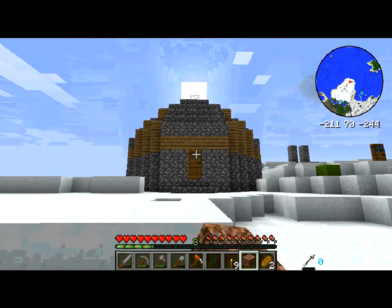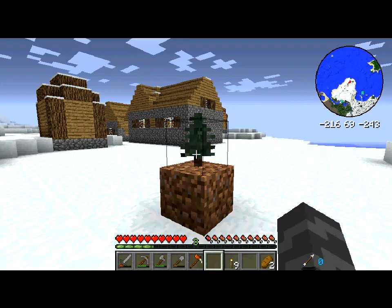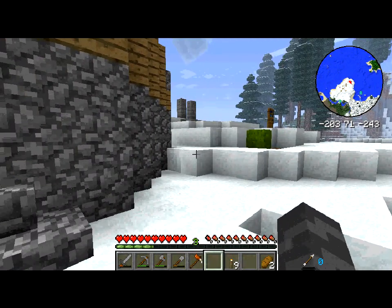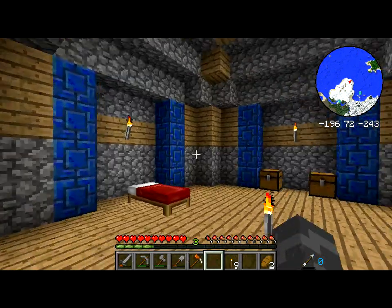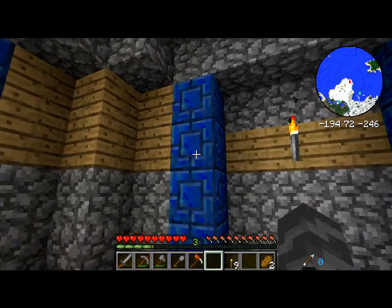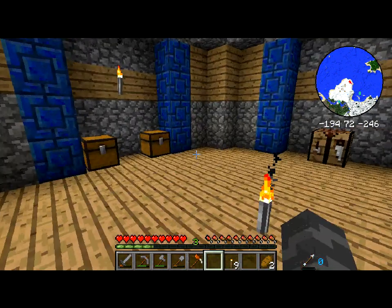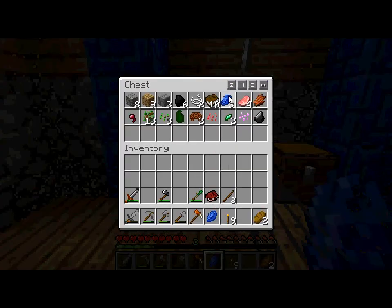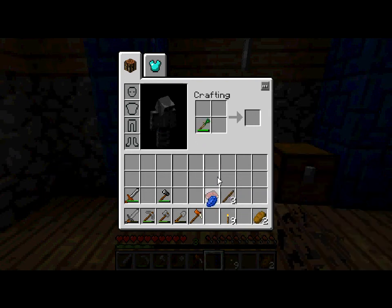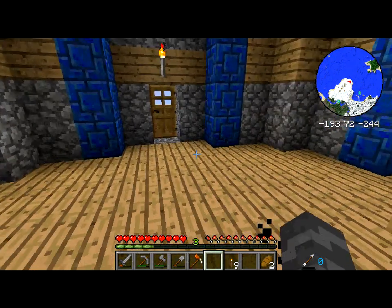Before I go in I will plant a tree. I don't have any bone meal so I'll just have to wait. I could use some more food. Inside you can see the glass roof, a bit of a hole, and these blue things — fancy lapis brick. You only need one normal lapis and one chisel, and with one lapis you get a lapis brick, and after that you get a lapis block, and then the fancy lapis block.